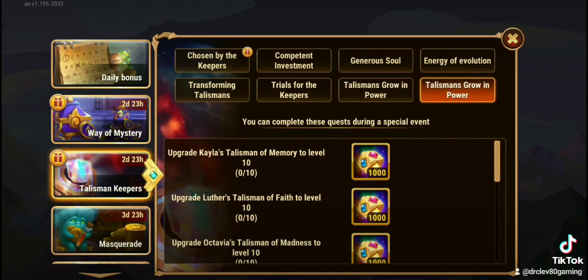Which ones are you going to go for? Me? I'm not going to be able to get Octavius and Kayla's, but you may. Tell me how it works for you. Until next time, we'll catch you in the arena.